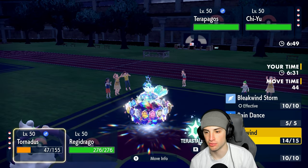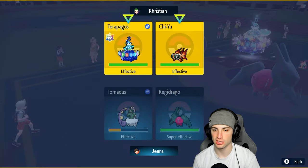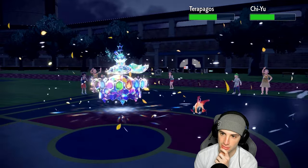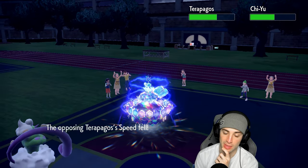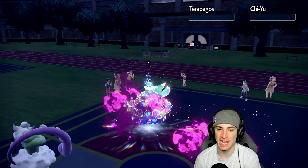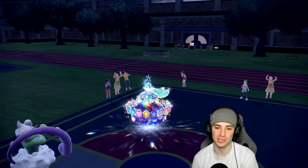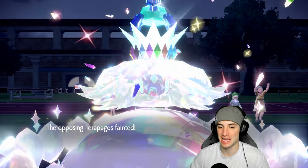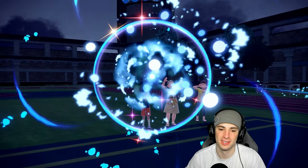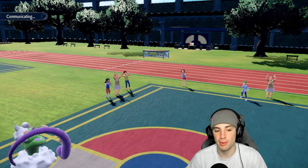If Heatwave had hit Tornadus we would have been thriving. Instead I go for Bleakwind Storm — actually, no Terastallize — just sending Dragon Energy across the board. Qwilfish probably has Focus Sash, but Bleakwind Storm lands on both, so we should be thriving. Dragon Energy flies — it should be a double KO. Get Terapagos on out of here! Reggie Draco better than Terapagos — that's a big-time start in match two. Come on, this is our bounce-back game!